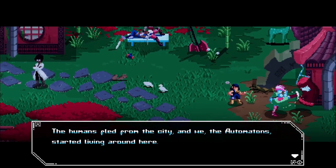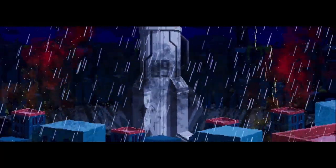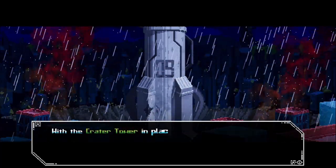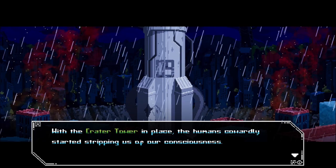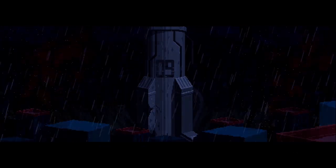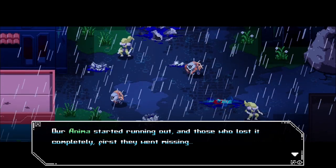All but a few humans then fled the city, returning later only to attack the Automatons. The crater tower was placed over the meteor, sealing away the Automatons' access to Anima and stripping them of their consciousness. Automatons who lost the remaining Anima became unsighted, becoming violent and only craving more Anima.